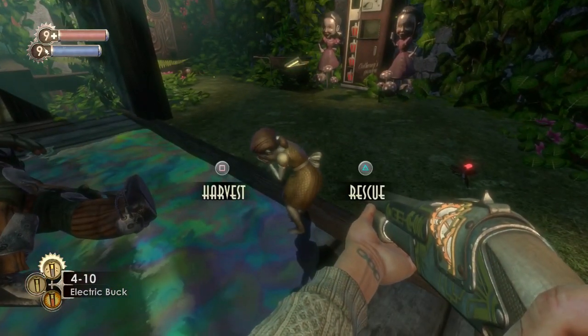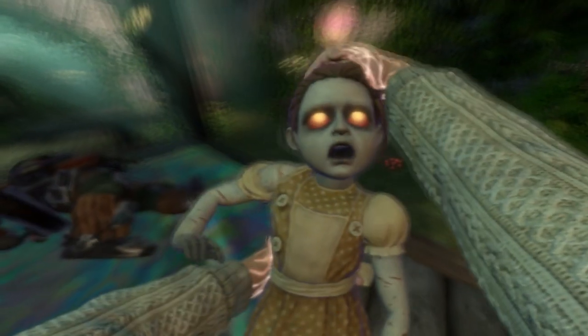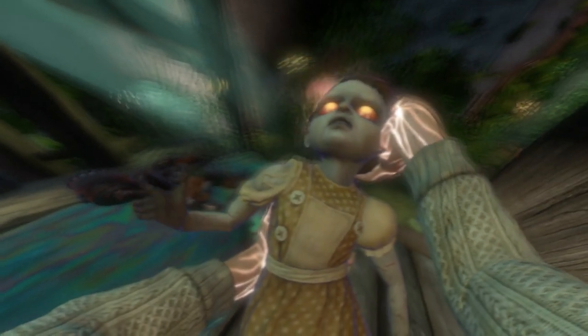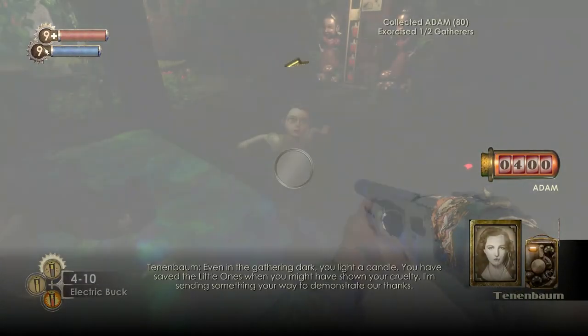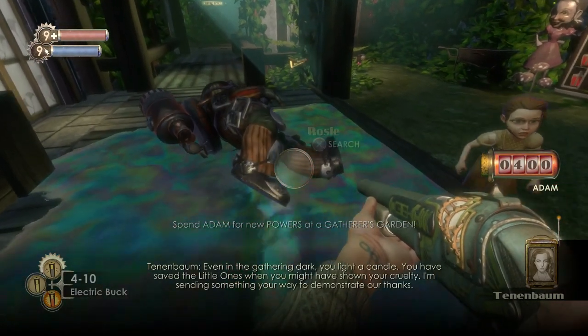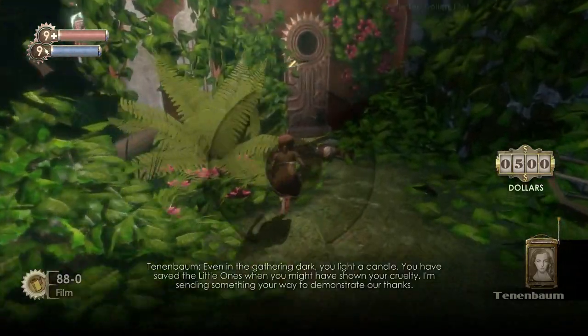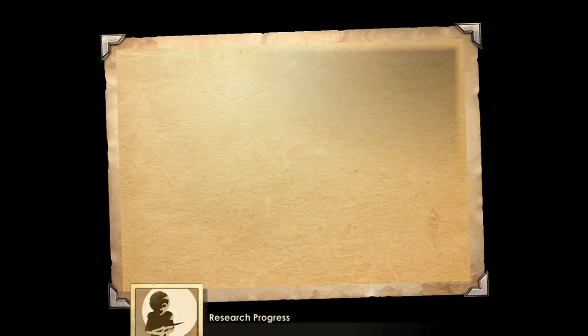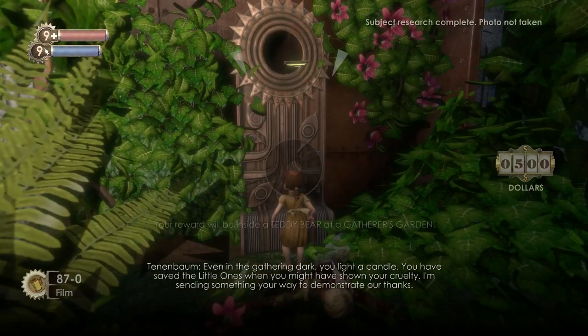I would advise you to save before interacting, because you can accidentally harvest little sisters — it's the same button as reload. And if you're like me, every time you finish firing a gun you'll reload because it's just natural reflex. We do get another picture which is surprising — it is only a C, but it all helps.